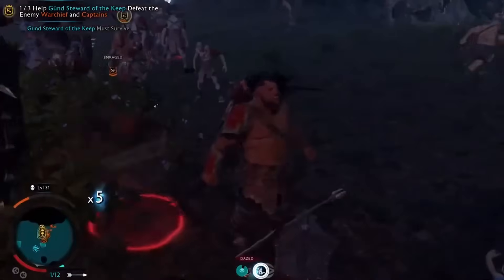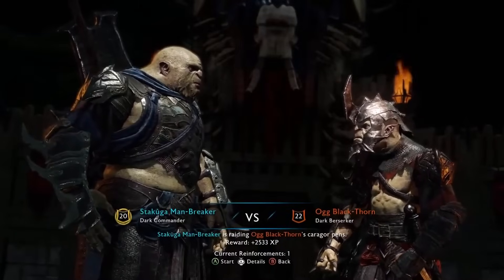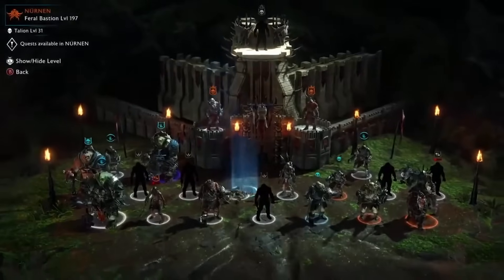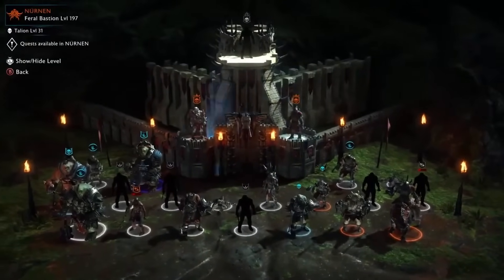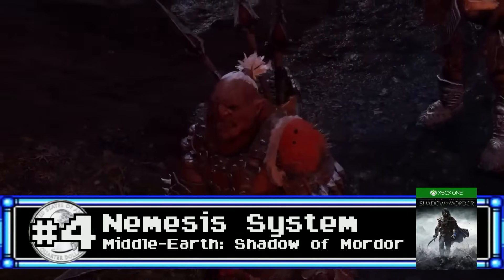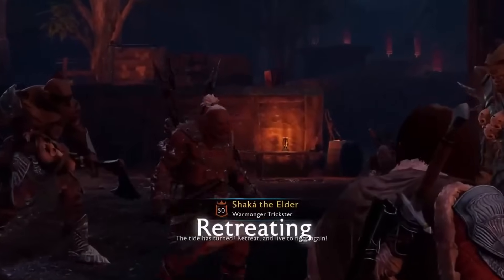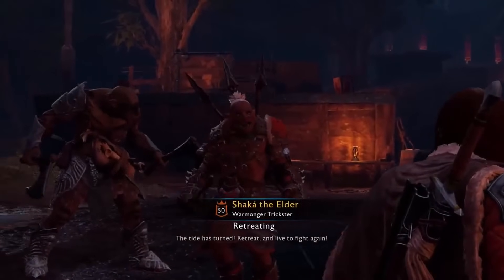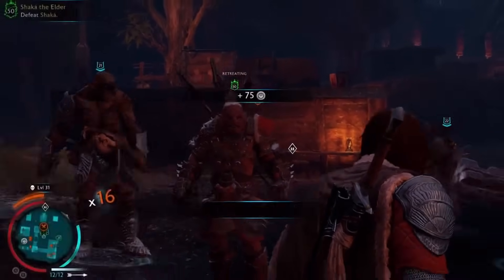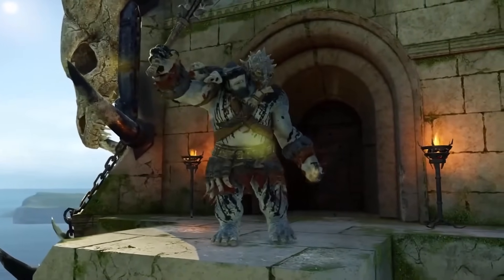The Nemesis System gains another layer in Shadow of War by including Uruks that are under Talion's command. You can command such Uruks to try to kill another Captain, infiltrate an enemy's ranks, or simply train them to gain power. And when you get your first fortress, you can put your own Uruks against an opponent's forces in a battle for sweet loot. The Nemesis System is a novel way to make enemies something more than just fodder by giving them distinct identities, with various traits and even ambitions. Dare I say, it makes normal enemies seem like real characters.